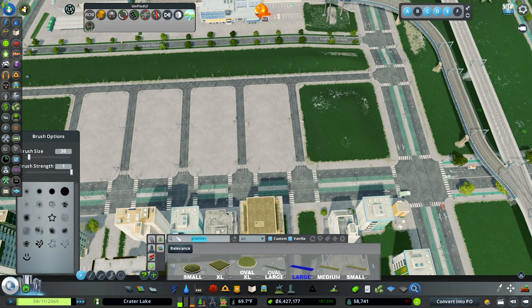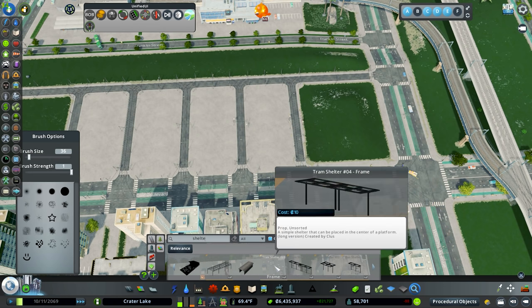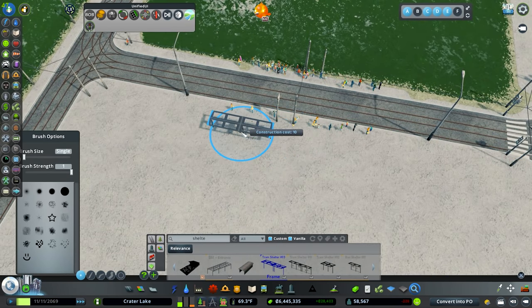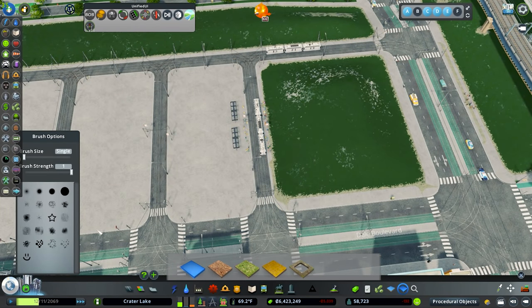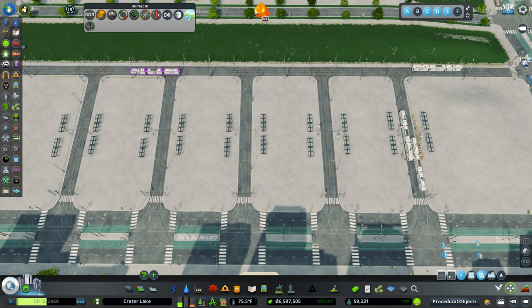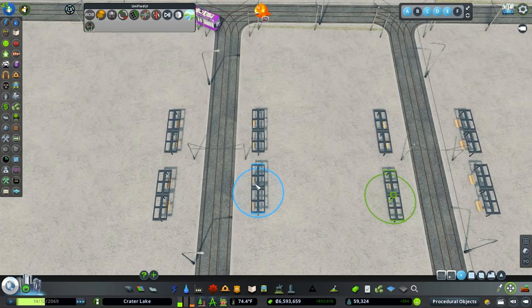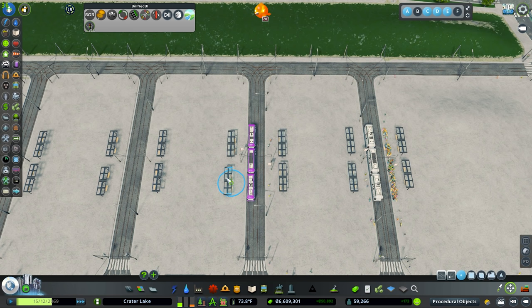Now what we're going to do is go in here and do some tram shelters. I have a couple of these really cool little tram shelters - not huge but enough. We'll go like that and like that. I did shelters all the way down and put in little benches - it looks pretty good. Some of them aren't perfect and I may go through here and adjust some of them to clean up the alignment a little bit. You can see this left one is just ever so slightly off - there we go, that's better.